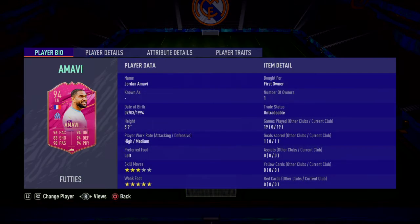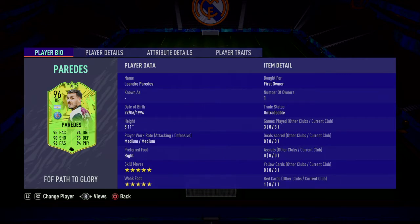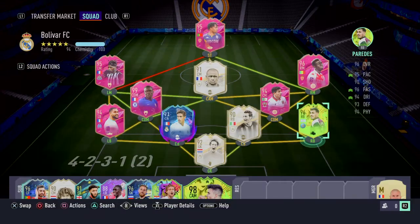Jordan Amavi came from objectives, 94 rated, 5 star weak foot, brilliant player in my opinion. So yeah, pretty much this team is just a French and Liga themed team. It's pretty good, I like it at least. We got Paredes, Path to Glory here, right back, 5 star skills, 5 star weak foot, medium-medium work rates, really good card in my opinion.